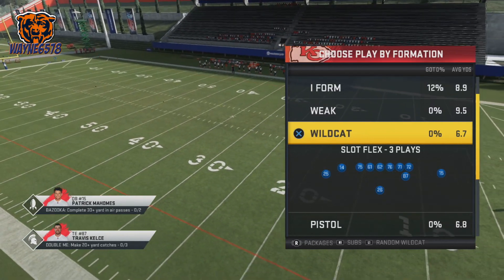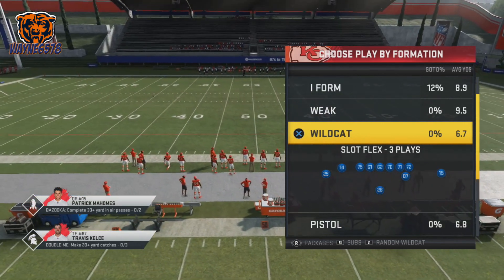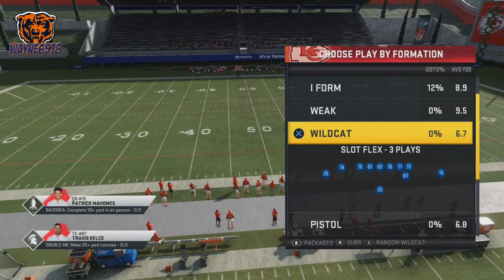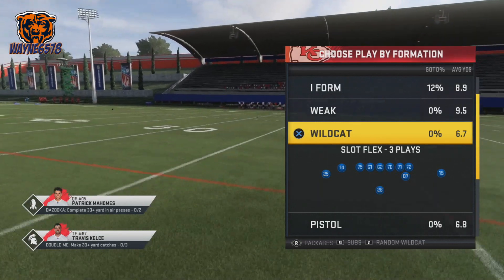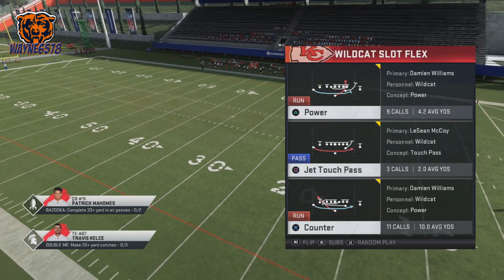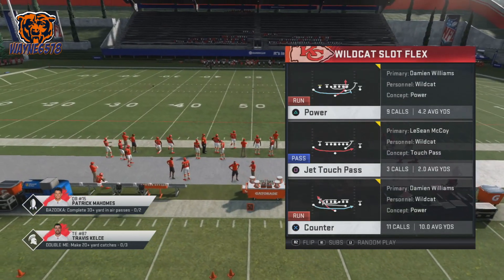The Wildcat we're going to be running is in the Carolina Panthers playbook, and I'm utilizing the Kansas City Chiefs — yes, the Super Bowl champs — because if you run this Wildcat with Tyreek Hill, it is unstoppable. It's the slot flex formation in the Carolina Panthers playbook, and you have three great plays: the power, the jet touch pass, and the counter.